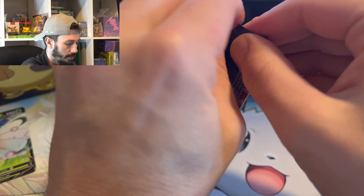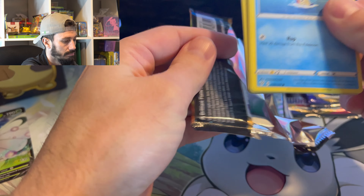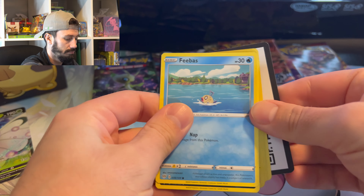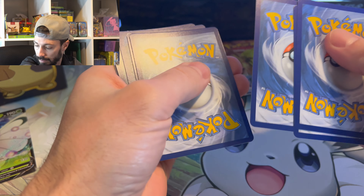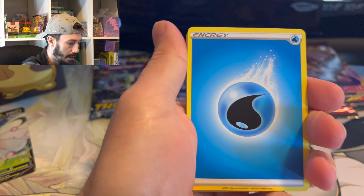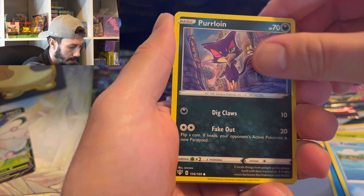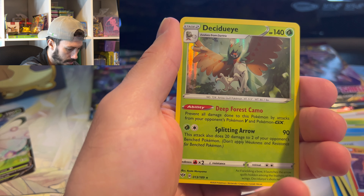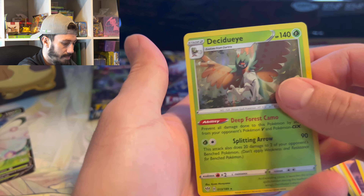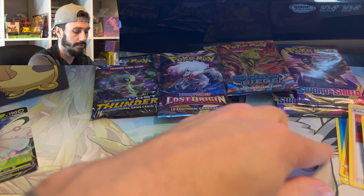See if we can't keep it rolling here. Water energy, Soul Rock, Blue, Pansage, Phoebe, Purrloin, Larvesta — and it's a holo. Still a hit from Darkness of Blaze, so not too bad. Three for three.